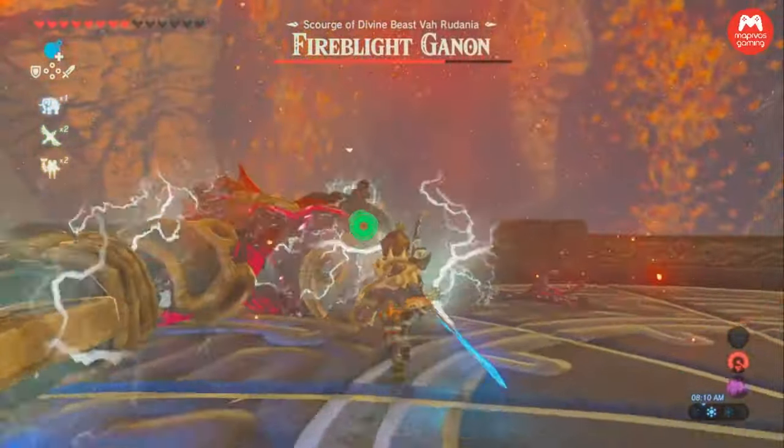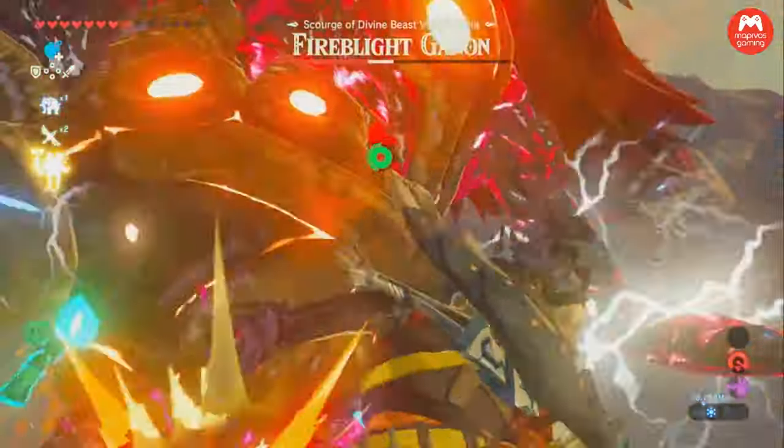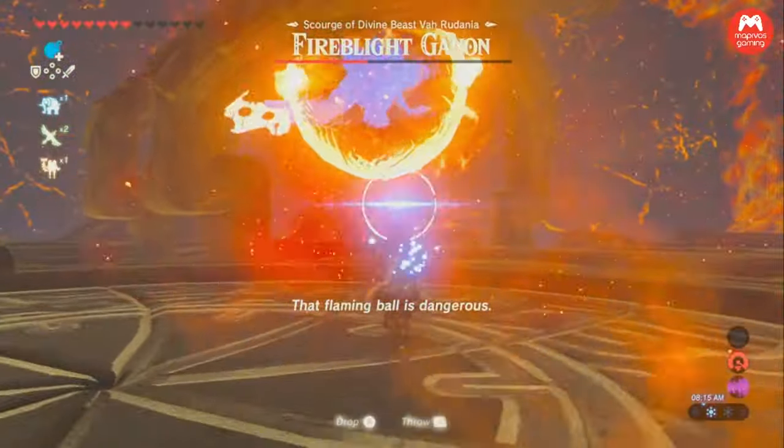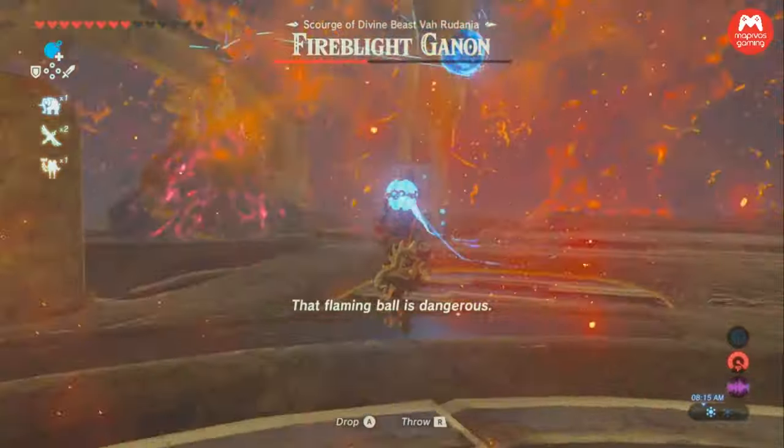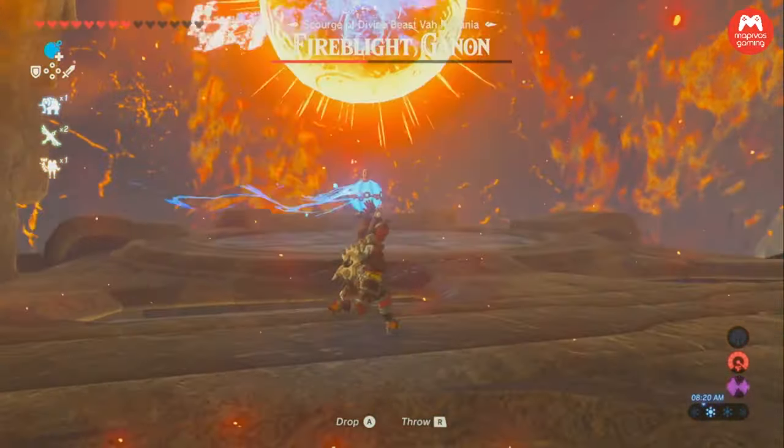So you can get two sets of combos on him. Repeat this once and you're going to get him. You can see here I get him more than half health right there. And after 50%, he does a little flame ball thing — don't worry about that, just do the same thing and you'll get him down.